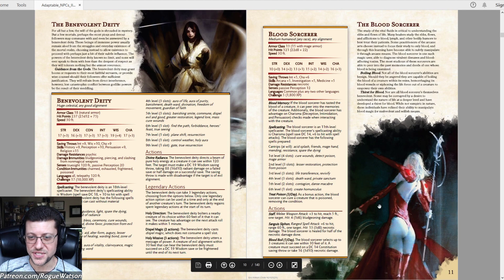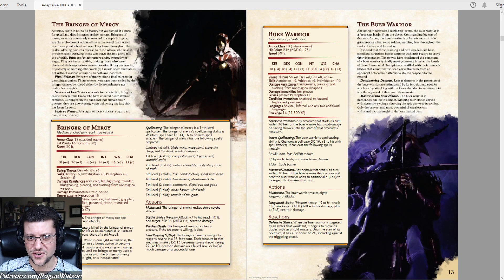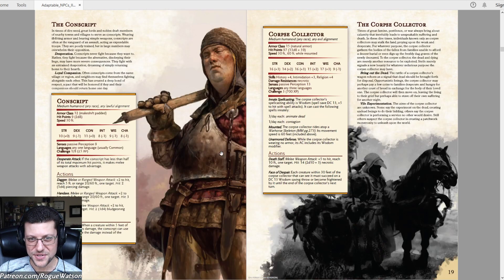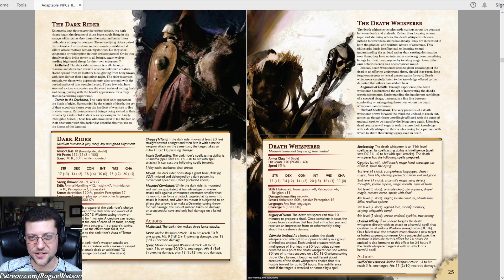One of my complaints from the first Adaptable NPCs was how female characters were drawn in very archaic boob-armor style with everything hanging out, which is pretty ridiculous for most character concepts, enemies included. This one kind of solves that problem by just not having very many women characters — which is not actually a good solution. I didn't count everything, but most of the characters in here are male or at least male-presenting. So technically not a lot of boob armor, but there's just not a lot of women's art in general.